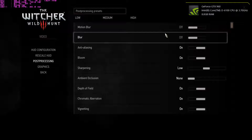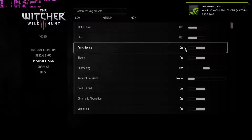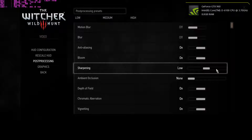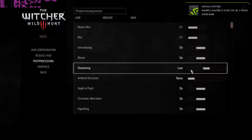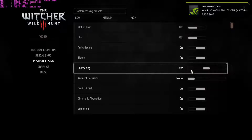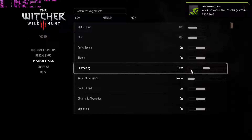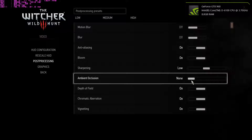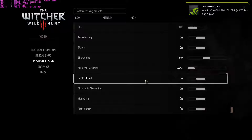Post-processing: I don't like motion blur, so I turn that off. Anti-aliasing is nice. Bloom — yeah. Sharpening: I find that the extremes of both, like off and high, just don't look right. When it's off it looks too blurry, when it's high things look unrealistically sharp. I keep it on low. I don't run ambient occlusion because that's just how they set it — I would put it on HBAO Plus if the performance granted me.